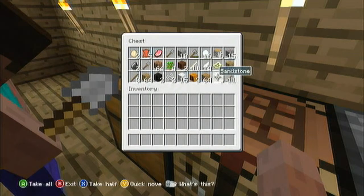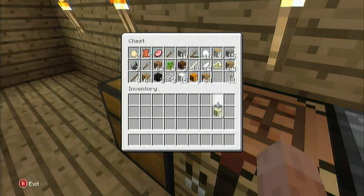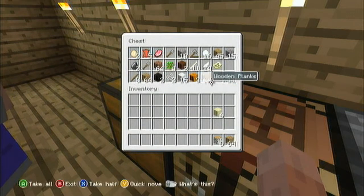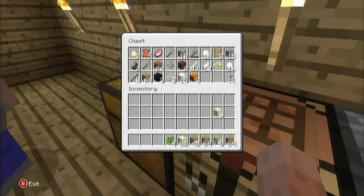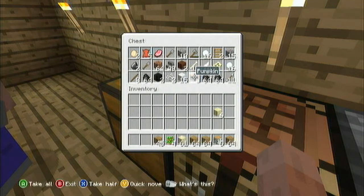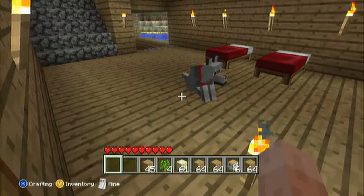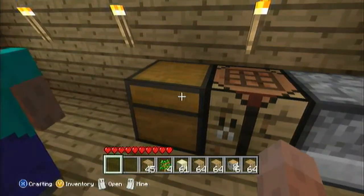Let's see, what do I need? Sand, wood just in case — wood, wood, wood. Sand, oh I want my flower sapling, dirt, wood. Don't need the coals. That's all I can do. Where'd you put the fish? Oh, the fish is in the outside box.